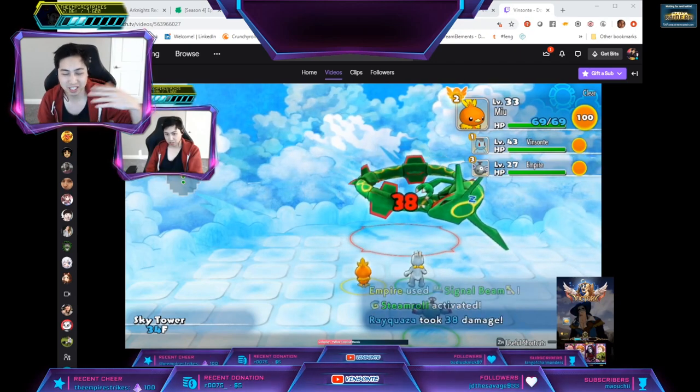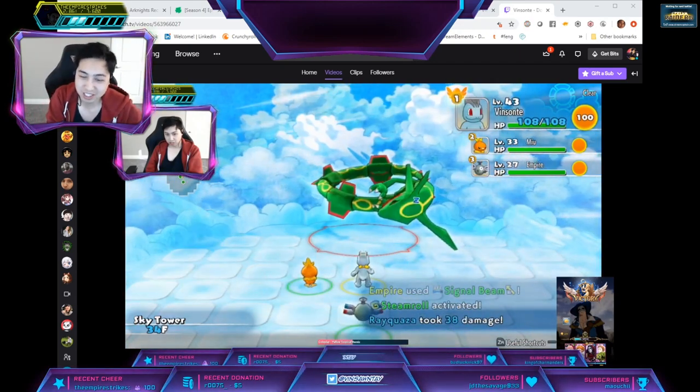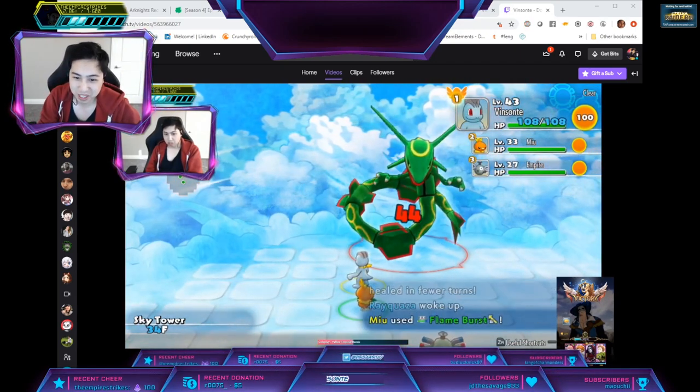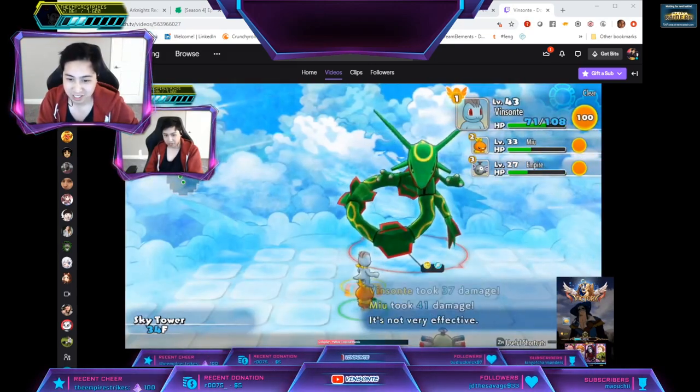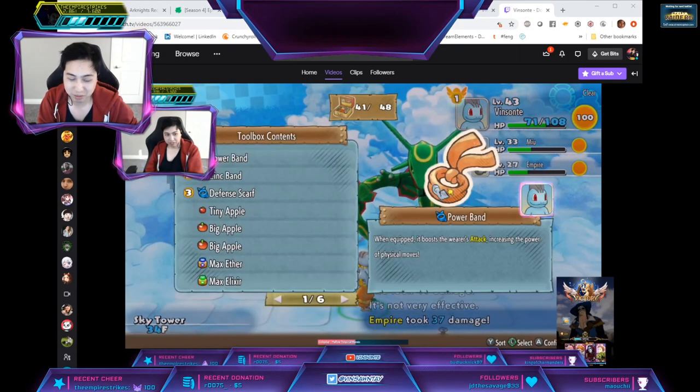We'll just get to the battle. Use your attacks and whatnot. He's gonna wake up and hit you again, and every time he wakes up just put another status on. He does AOE things as well, like Twister.